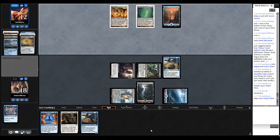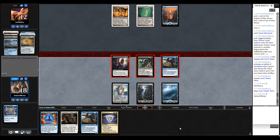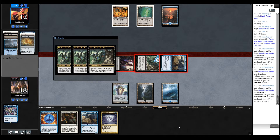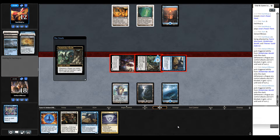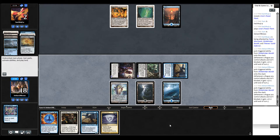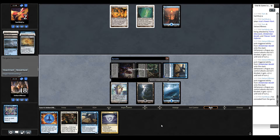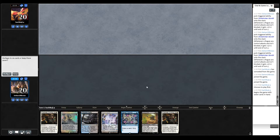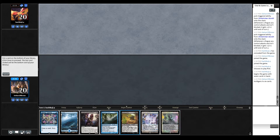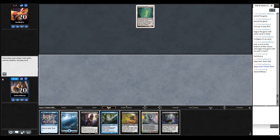Our opponent has nothing here — we're going to make really quick work of them. Let's bring them down to two. I think we can just wait here, I don't think we need to do anything at all. Writing on the wall. I don't think we need to change anything in our 60. This hand — well, it's not a good hand, it's a fine hand. It's a passable hand. Thanks to Spreading Seas we'll slow down our opponent a bit at least.